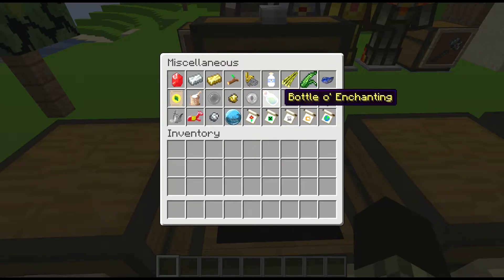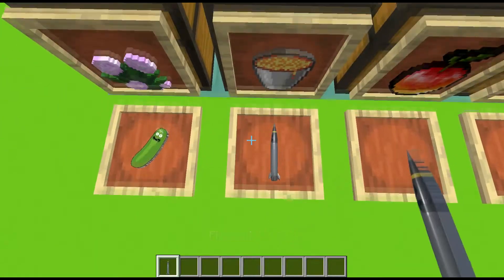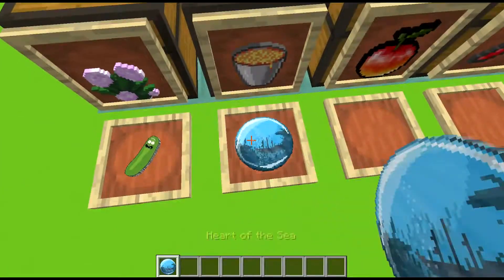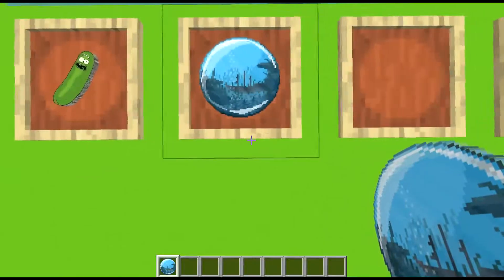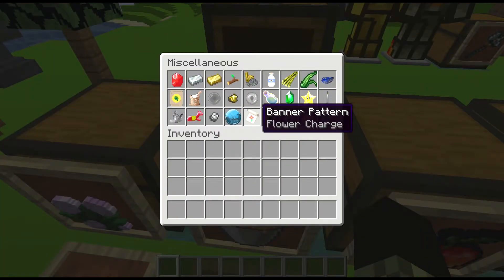Gold nugget, bottle of enchanting, emeralds, nether star, firework rockets are literal missiles - have fun with those. Got nether quartz, red diamond horse armor, iron nugget. The heart of the sea is also one of my favorite textures - it looks really cool. Then the banner patterns - I just put the banner pattern image on top so it makes it easier to tell what it is.